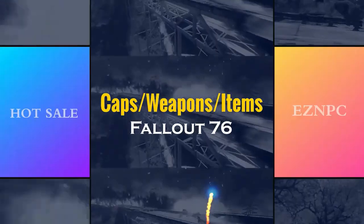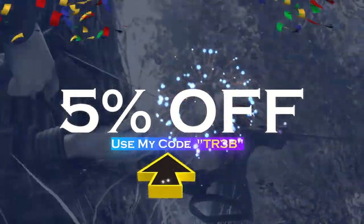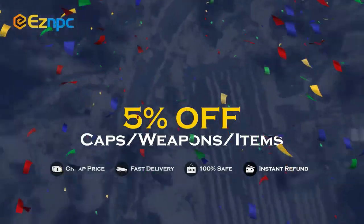If you're after a safe and cheap marketplace to get hold of legacy weapons, legacy items, or anything that's hard to find in Fallout 76, check out the website EasyMPC. Use code TR3B to get 5% off. Links in the description.